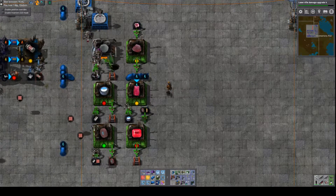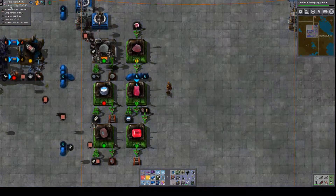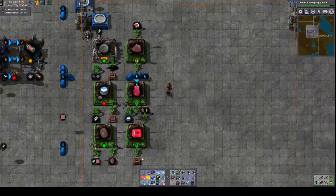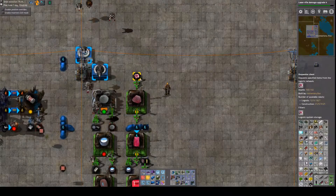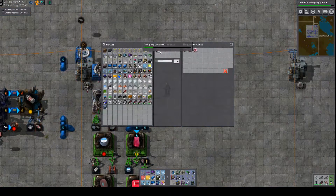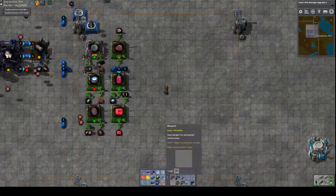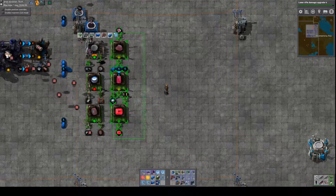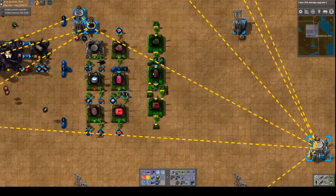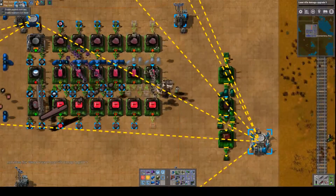We need one more long-handed drop and we should have an output. I'm going to pause this for a minute because I want to blueprint this and I don't want to bring in a bunch of ore. Let's grab a blank blueprint and we'll just do this six times — is that six? I think so.